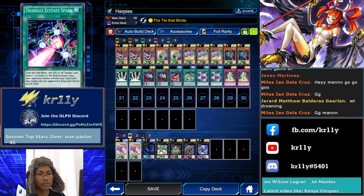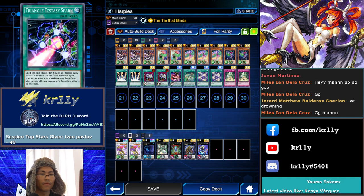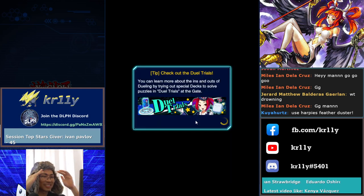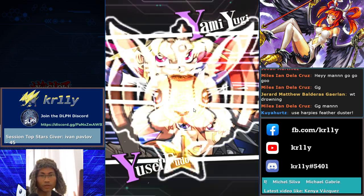Until the end phase the attack of all Harpy monsters on the field — oh, Harpy Lady Sisters. This is not a Sister. Triangle Ecstasy Spark — your opponent cannot activate any traps, but it also negates all of my trap cards on the field. Miyabi I think is our out for the backrow, so I don't mind. Use Harpy Feather Duster — it is searchable but we don't have access to it. That's the craziest thing. Alright — this is my last game, three games only.